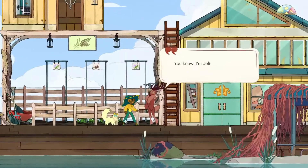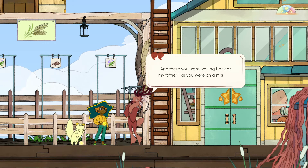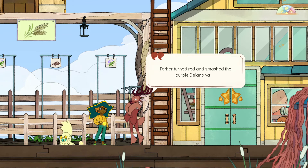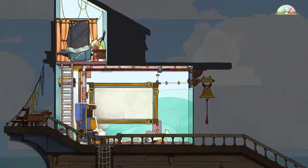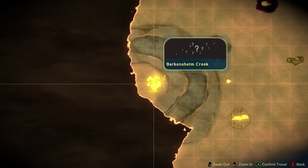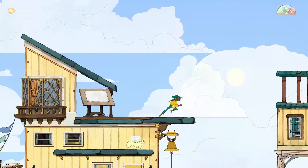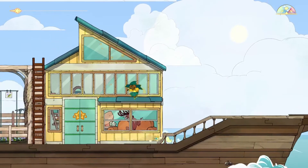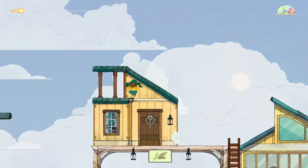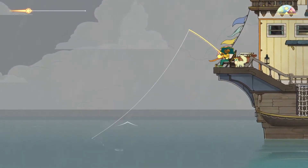The bus station is not here - well, the bus station is here, but the person we were supposed to meet is not here. Let's go to this little island over here. We're going to have to go through some storms to get there, but it's worth it. We've got to do something to kill the time, so let's fish.